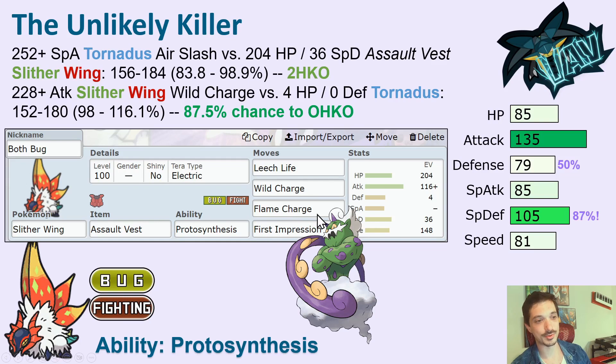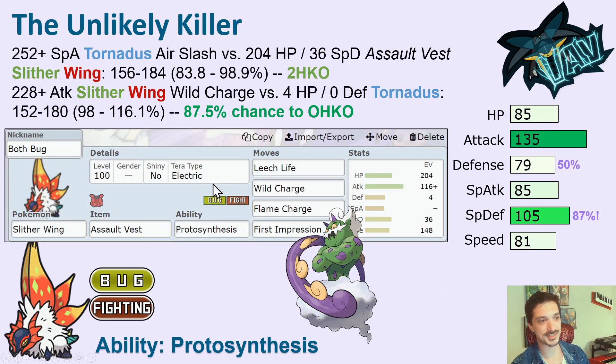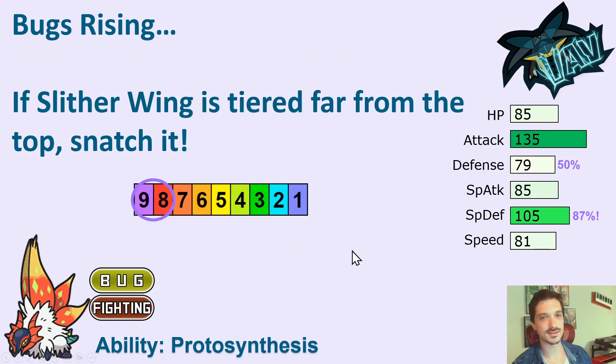I think this bug has a lot of potential, particularly when you're abusing Terastalization. If you become an Electric Type, you are just hardcore beating all the Flying Types. This is a mon that's going to be able to use Terastalization really well, and even without it, it's just going to be a really strong attacker with a pretty decent typing and pretty good stats. So if this guy is too far away from the top tier when you see it in your draft league board, you should be drafting this guy. I really do believe in it.